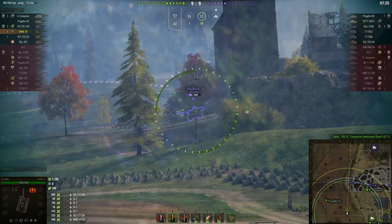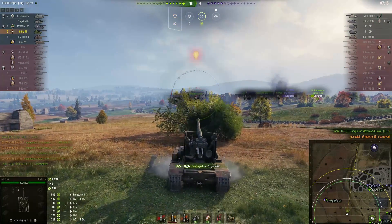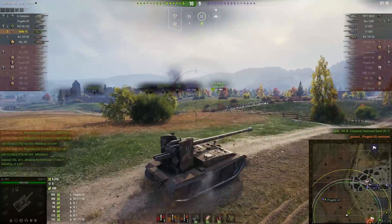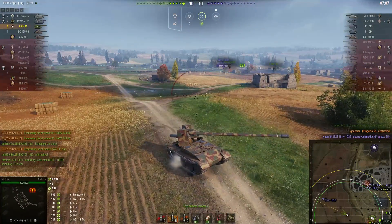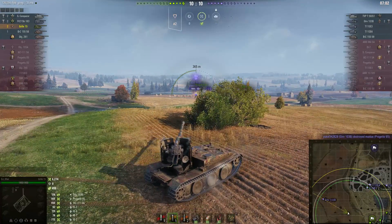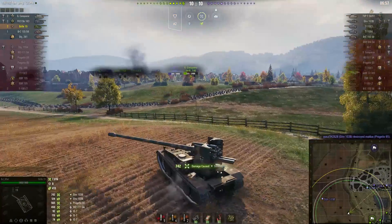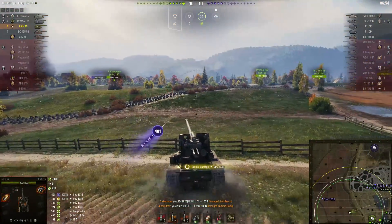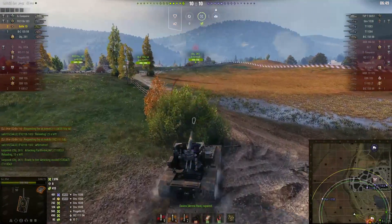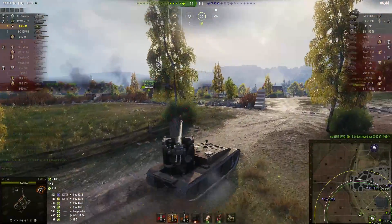DJ spots a target shooting at the friendly Progetto. He did pull back from the bush to fire, but he's just realised he's going to get spotted anyway, because it wasn't the Progetto that was spotting him — it's the enemy S-tank, who's just killed the friendly Progetto and can see him. Artillery's on the ball. The S-tank fires and just misses. It's going to take more than one shot to kill that S-tank, and the S-tank does get to fire again, inflicts some damage, and it looks like he's damaged DJ's ammo rack. Uses the repair kit — DJ's going to need all the DPM he can get to survive the next few minutes.